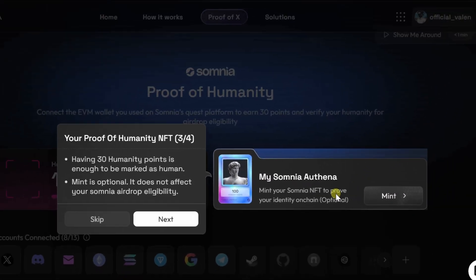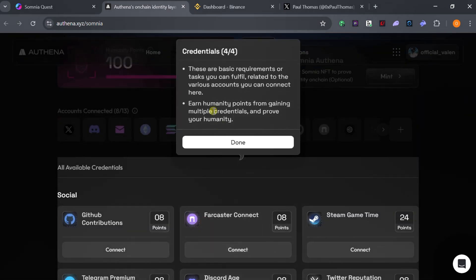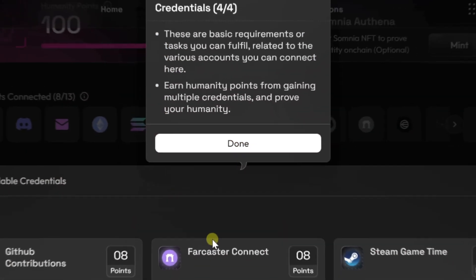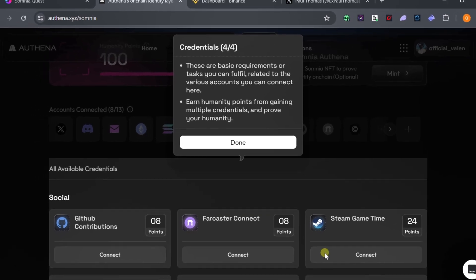On your proof of humanity score page, you will see your Somnia OR10 score. You can choose to mint it as an NFT, but it is optional. Since we have already paid about five dollars for the Ruby Score, you don't need to pay any amount here. Just get your points and that's it. Click Next.